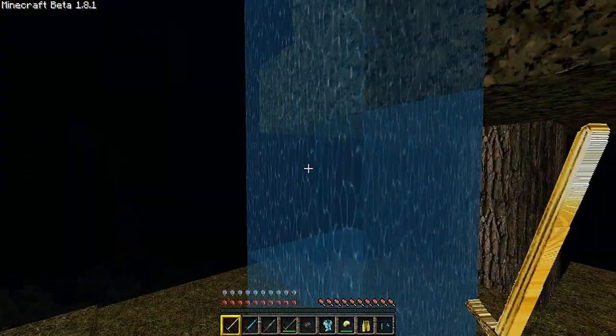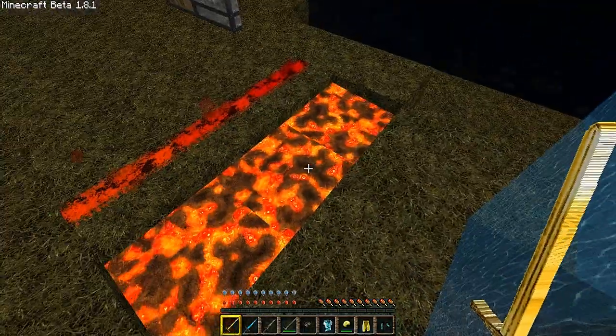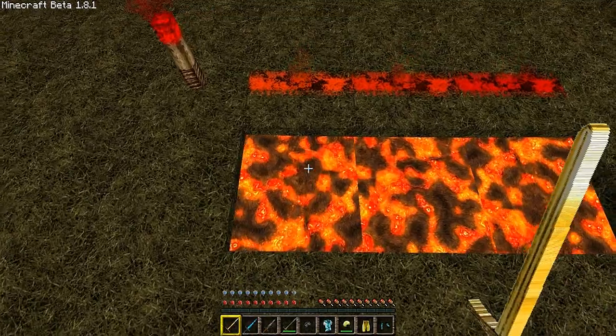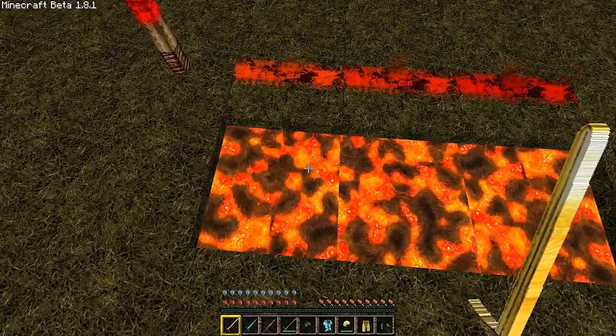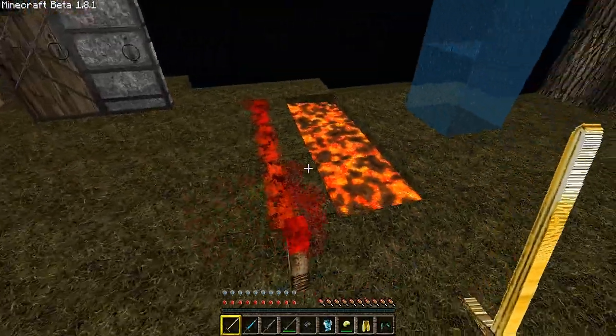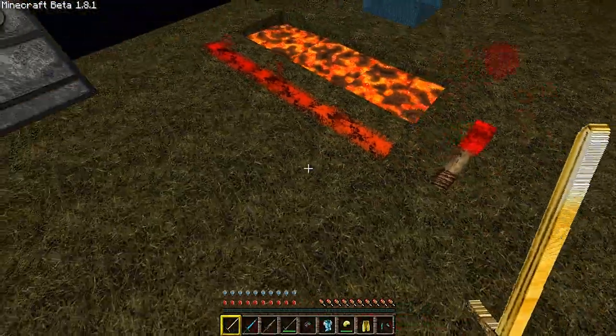The moving lava is a little bit fast — it's at the same speed as water. So if you are watching this, the guy that created this texture pack, maybe slow down the lava a little bit because, watching Discovery Channel and all that, lava is not that fast. Maybe slow it down a little bit. No big deal, still looks great, but regardless, moving on.